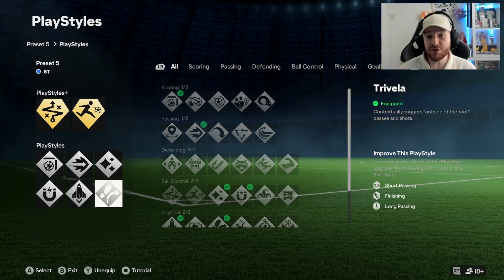It is absolutely incredible. Torellas are still pretty good this year — maybe not as good as other years, but they do love to fly in, especially against AI goalkeepers. Torella shots have been really, really good to use.